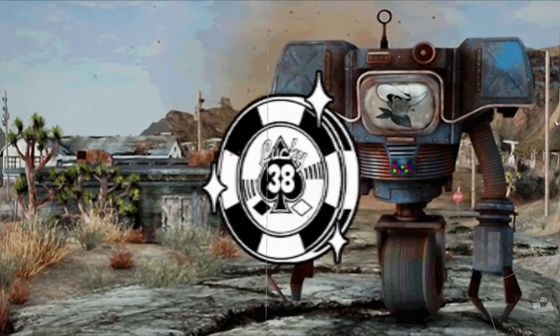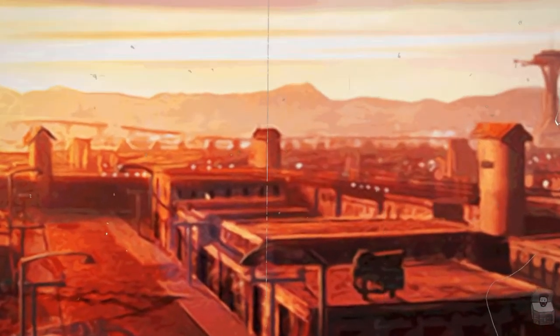The Platinum Chip, still at Sunnyvale, becomes buried under the rubble from the aftermath of the Great War, where it would stay buried for over 200 years. This chip will be essential for the story of Fallout: New Vegas.